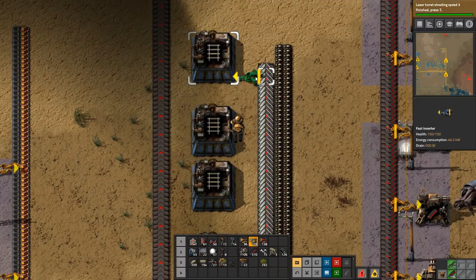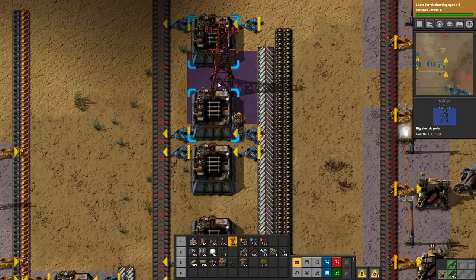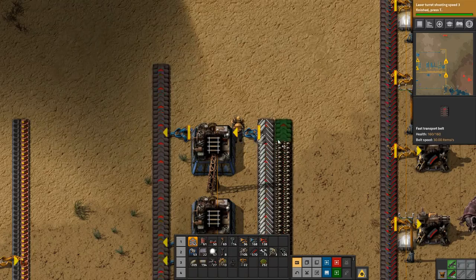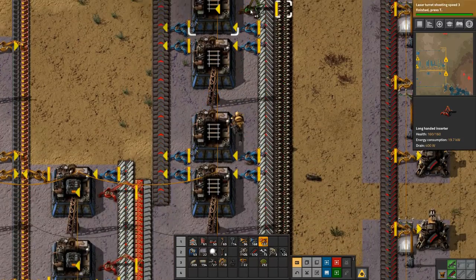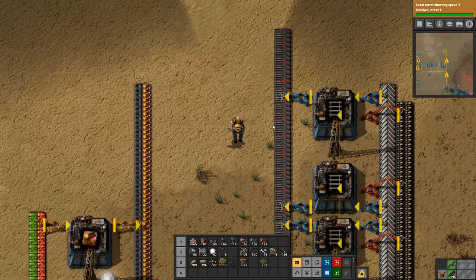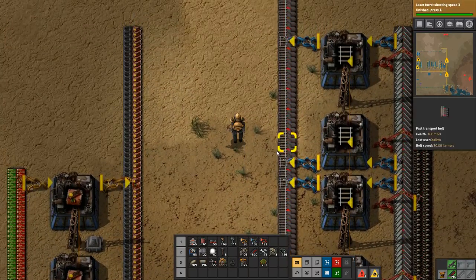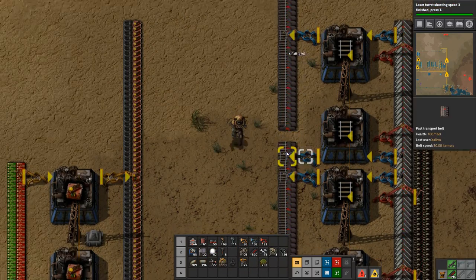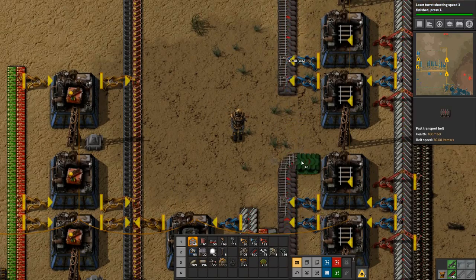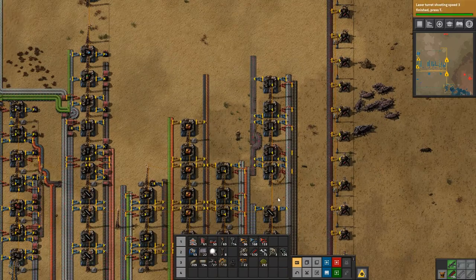Let's see — there, there, there, there, there, there. We need long-handed inserters. There we go, and we have our rails coming in. We actually need to get that on both sides because we need quite a lot, so let's do that down here — there, there, and it'll come in here like that. Rails are being produced.